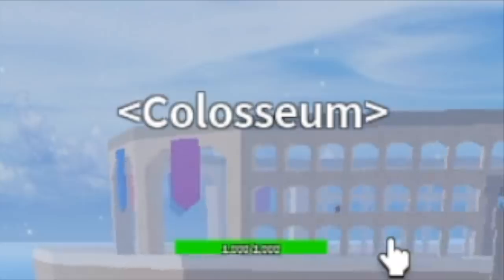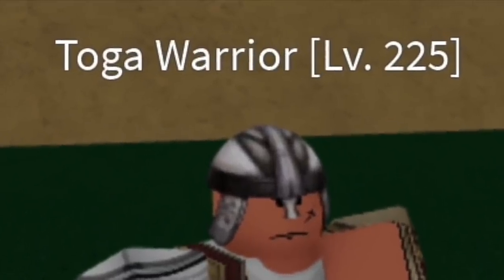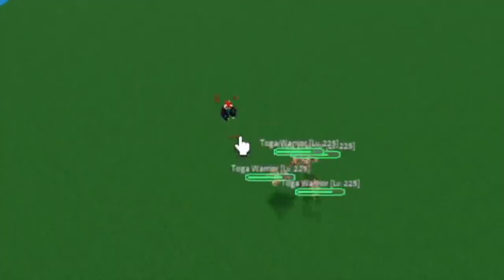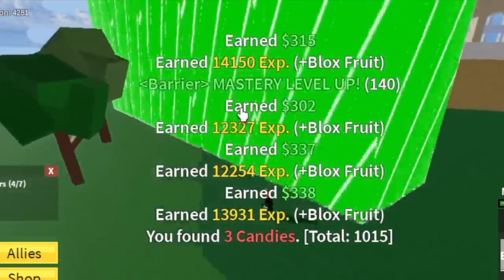For our next island, the Coliseum, we're going to start here with the Toga Warriors. Check this out — just one combo. You're going to use your Z skill, then X skill, then C skill, and one V skill. And that's enough.